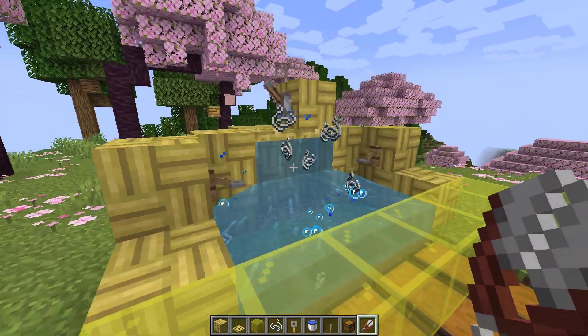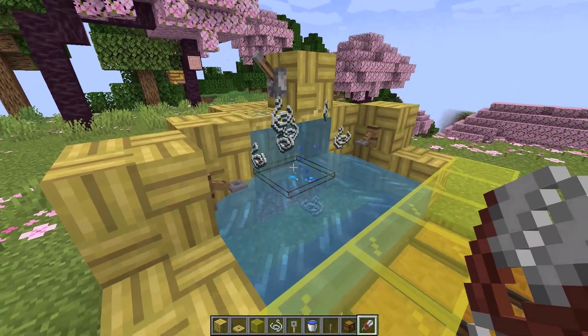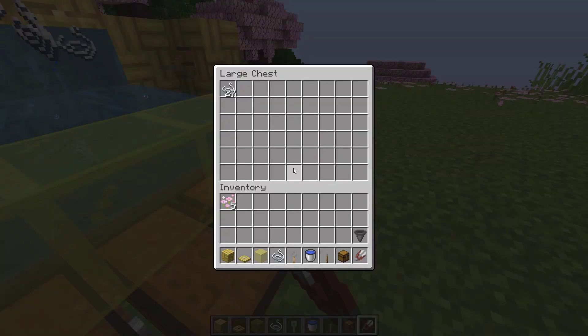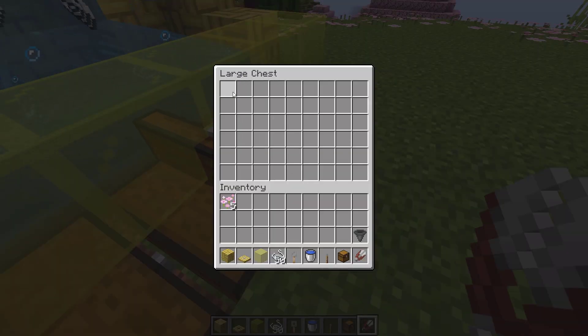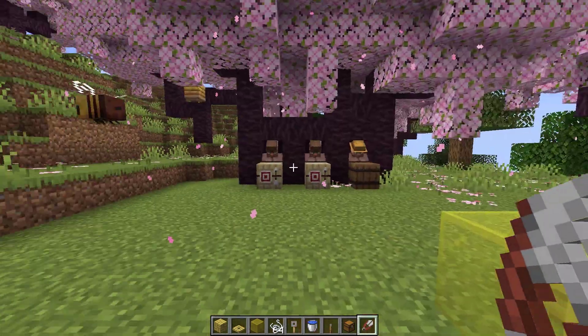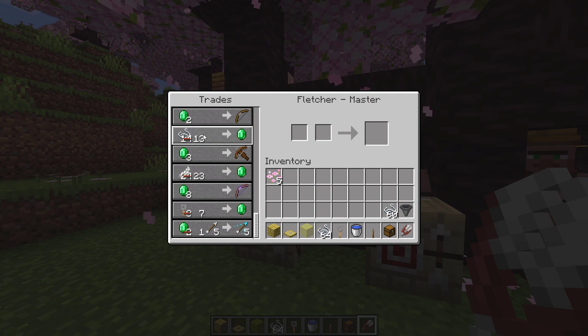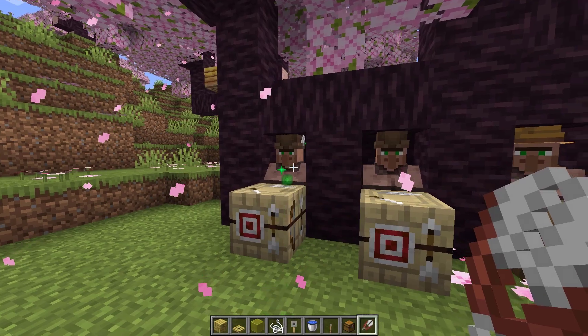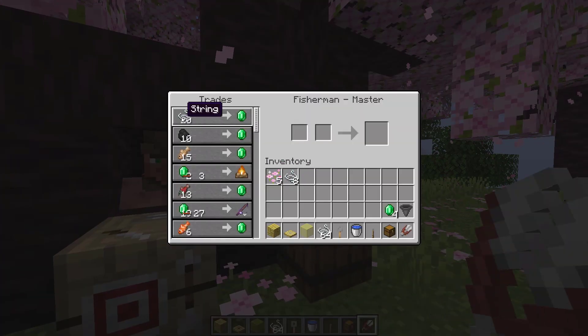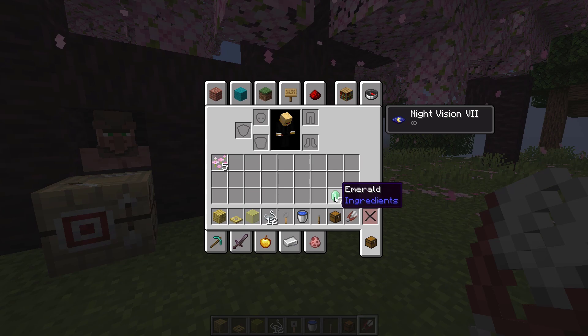To stop the glitch you just need to flick the lever, and to start it again just flick the lever again. By the way, you can use this string to trade with a Fisherman or Fletcher for emeralds — grab the string from the chest and trade with a Fisherman or Fletcher who buys string for emeralds. Now you have an infinite string and emerald farm. Make sure you try this glitch before it gets patched.